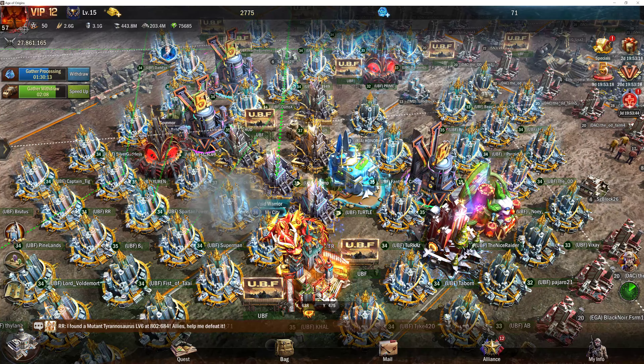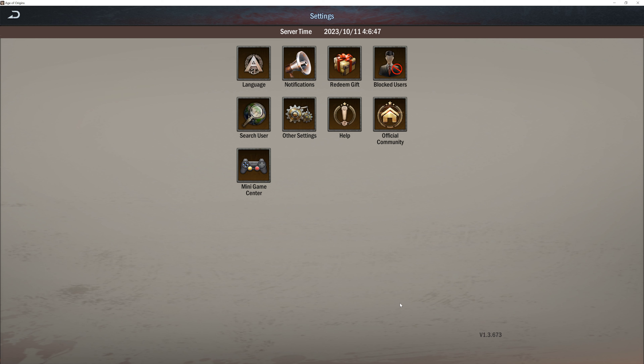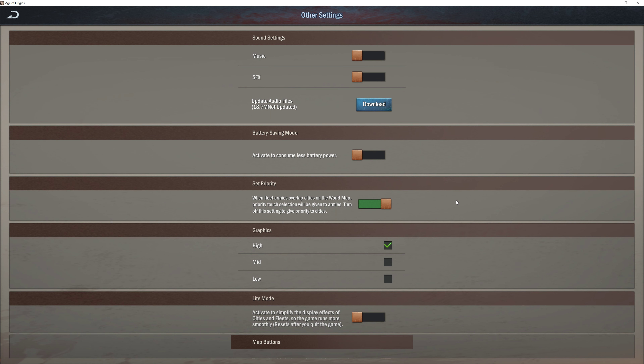So, the setting — I talked about that. You go under My Info, then go under Settings. In Other Settings, you are looking for the one called Set Priority. You want to make sure that this is selected because if it is unselected, meaning it's toggled off, it will prioritize cities. If this is selected, it will now prioritize armies or fleets that are moving. This is crucial because this lets you do this method very easily.